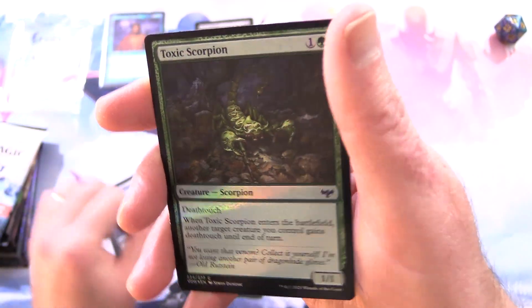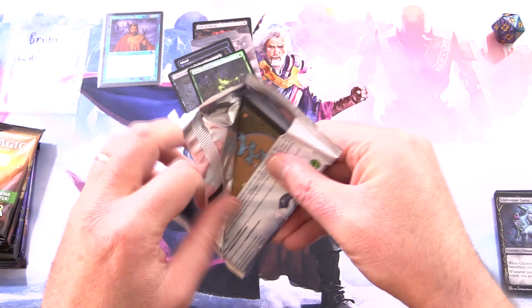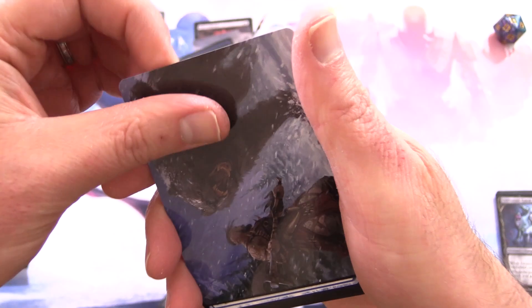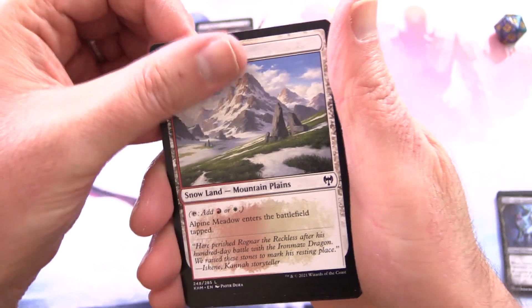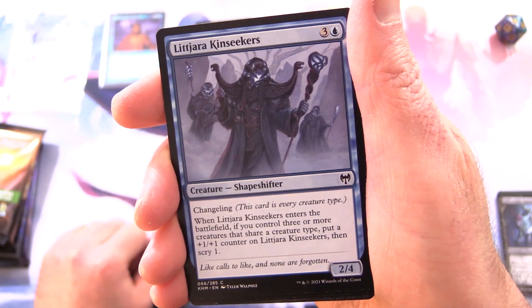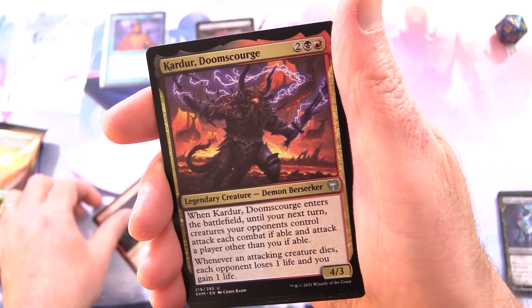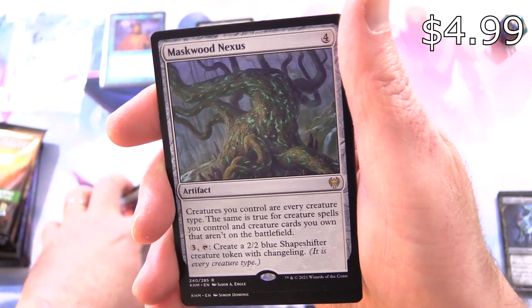We also saw the list pull earlier on — some Kaldheim. I tried to pick packs that give us the best chance of humans and wizards, which is basically every pack in standard right now. We also chucked in Commander Legends for variety. We've got Blizzard Brawl along with Alpine Meadow, Bergstrider. The first wizard has been pulled — a giant wizard! Litjara Kinseeker is a creature shapeshifter with Changeling, meaning it's every creature type including human wizard. We also have Goldvein Pick, Cinderheart Giant, and Draugr's Helm. Maskwood Nexus is the rare — an artifact for 4. Creatures you control are every creature type, as are creature spells you control and creature cards you own not on the battlefield. For 3, tap: create a 2/2 blue shapeshifter token with Changeling.